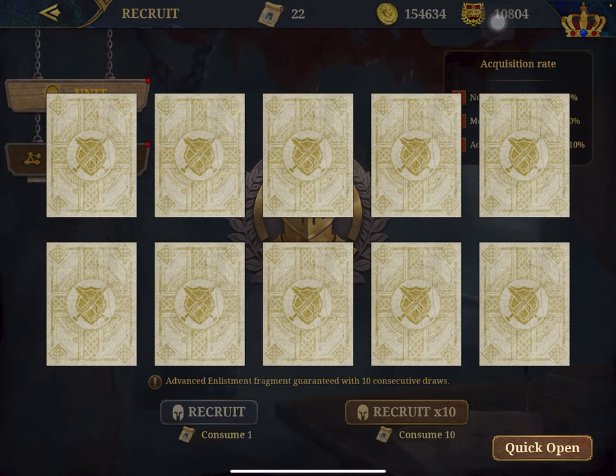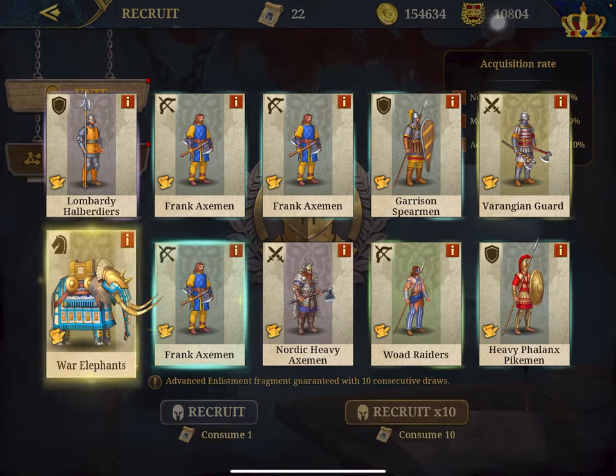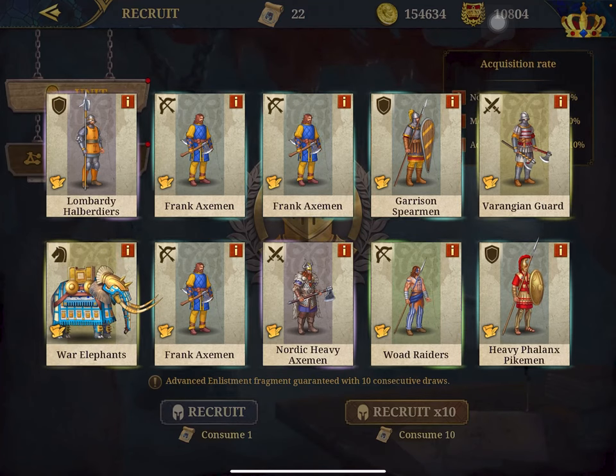First one — you can either pick one by yourself or just click Quick Open. So we opened a few: Varangian, War Elephant — nice. We got Lombardian, Harvidiers, Varangian Guard, and War Elephant.